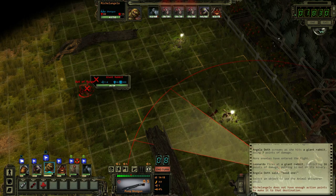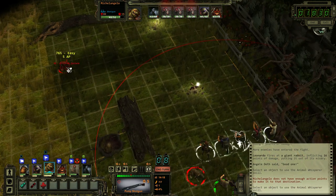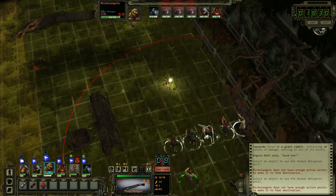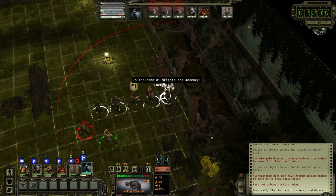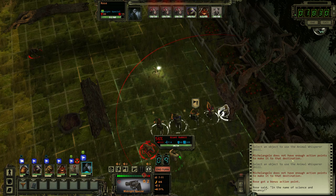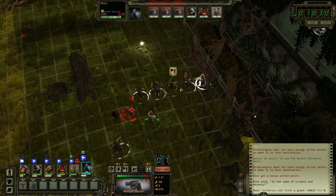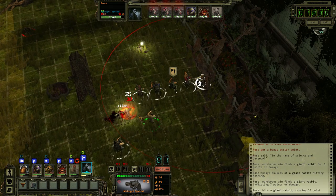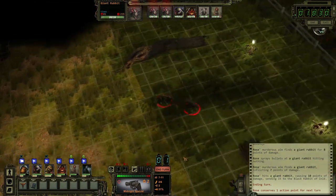Are you kidding me? Really? We gotta be a lot closer to him. Well, we'll ambush for now, then. Oh, I didn't even see this rabbit — where'd he come from? Come on, Rose. There it is. That's too bad, because I could have tried to talk to that one. Or whisper to it.